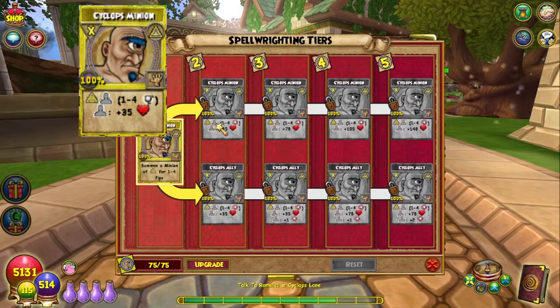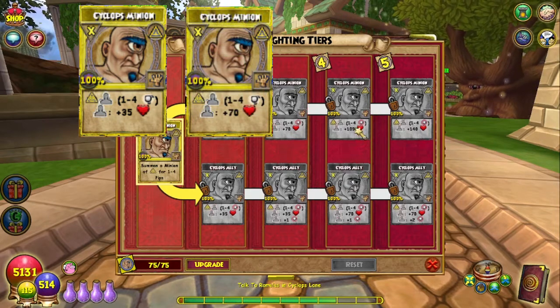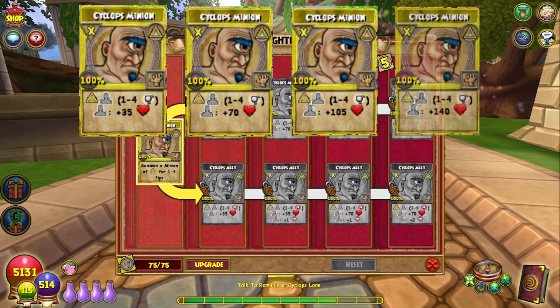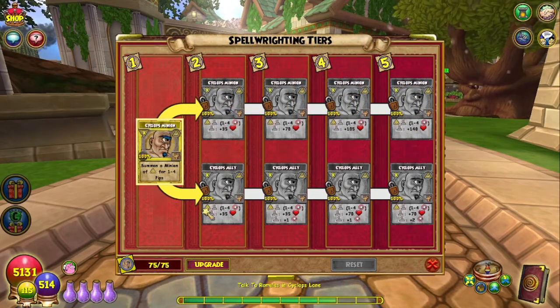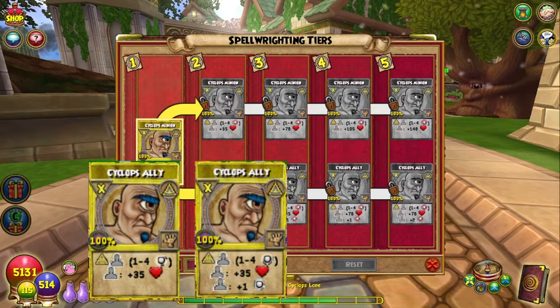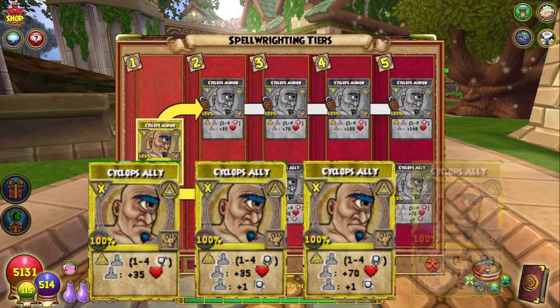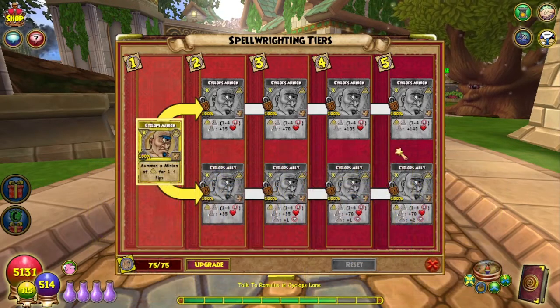It summons a Myth minion between one and four pips. Tier two gives the minion an additional 35 health, tier three gives 70 health, tier four gives 105 health, and tier five gives 140 health. The lower tier also summons a minion between one and four pips. Tier two gives an additional 35 health, tier three gives 35 health and one pip, tier four gives plus 70 health and a pip, and tier five gives plus 70 health and two pips.